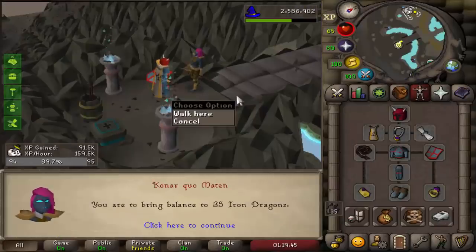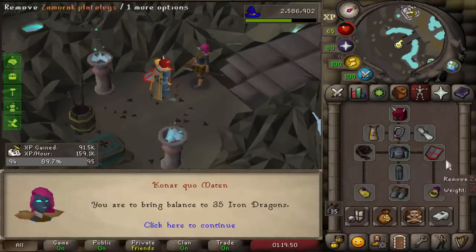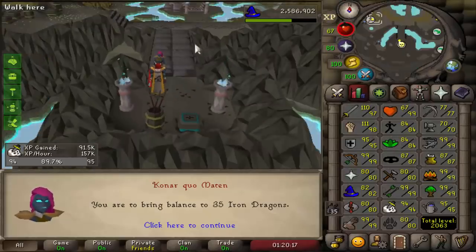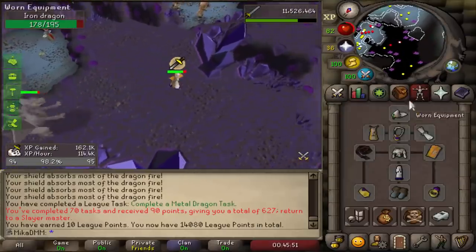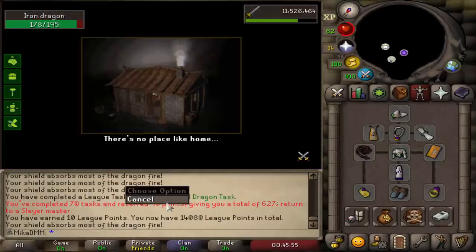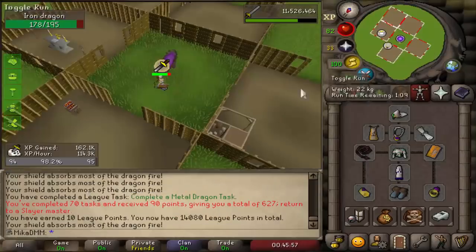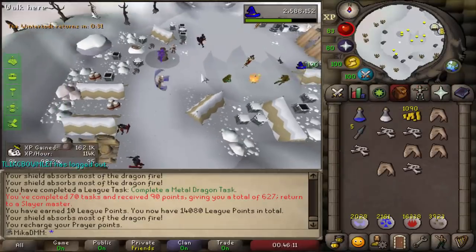Here's the thing about iron dragons — I haven't done metal dragons yet, I don't have dragon plateskirt yet, I don't have visage yet. Alright, we're doing it. That was totally not worth the 10 points, but it's okay because we have completed 17 tasks in a row. We got a nice amount of points — almost enough for a rune pouch — and we are now on 14,080 points.